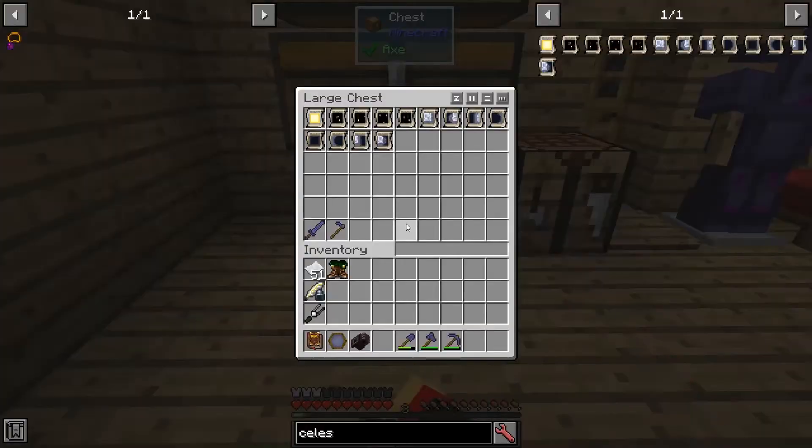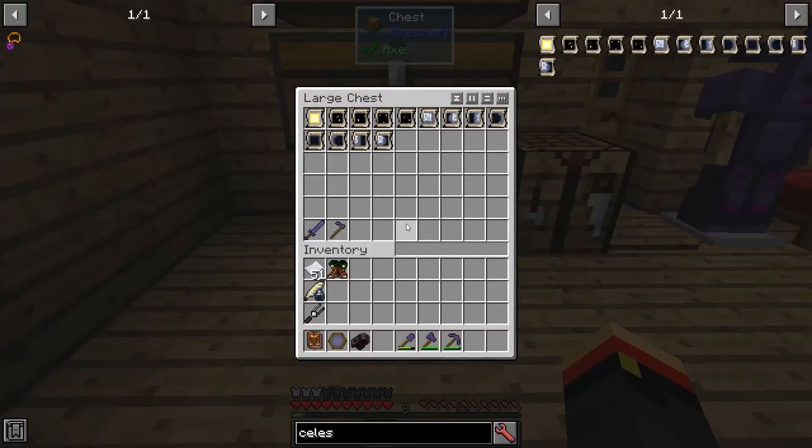After a few Minecraft days, I was able to achieve all of the different celestial notes. I've got solar, stellar northern, southern, western, eastern, lunar full, lunar waning gibbous, third quarter, waning crescent, new, waxing crescent, first quarter, and waxing gibbous. Those are all the kinds.